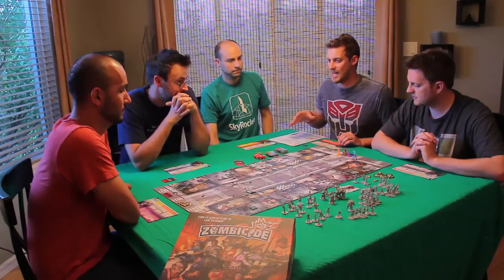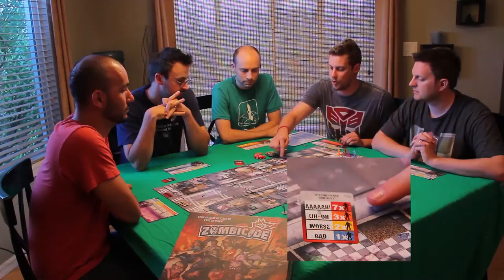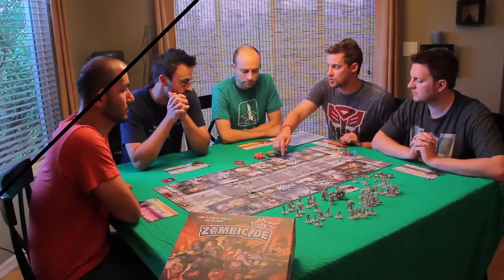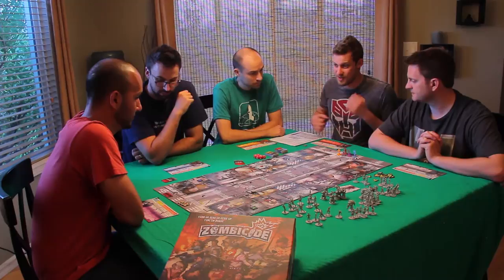Whatever character in the game has the highest experience — blue, yellow, orange — whoever is highest dictates what happens when a zombie spawn card is drawn. So if someone is in the orange and the rest are in yellow, we have to use the orange spawn table. Also note that currently we have nothing in our inventory. You need a weapon in hand to actually attack — you can't fist fight a zombie. You're going to lose.